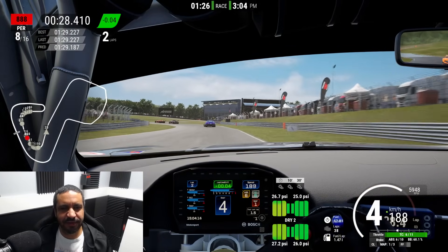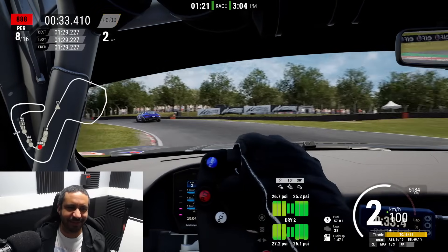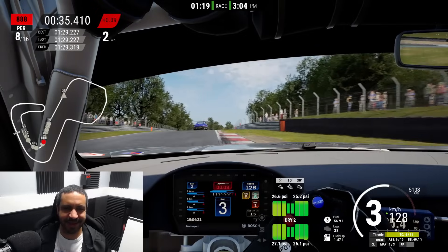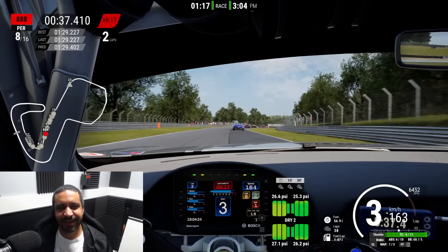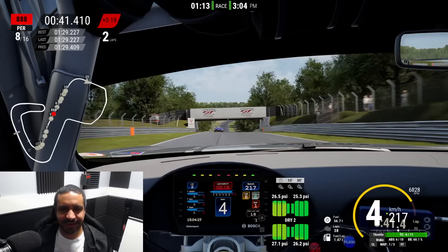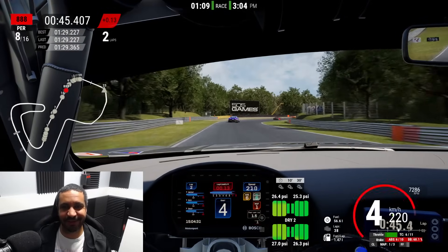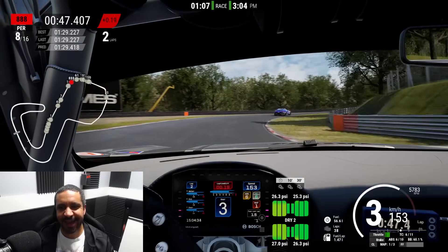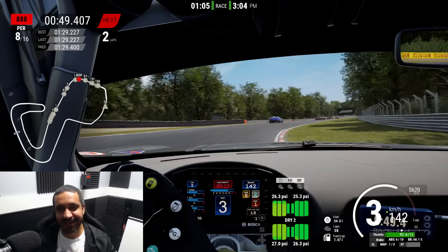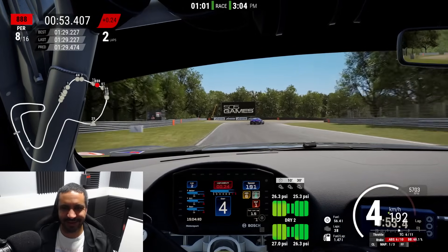The Evo version of the GT3 is so nimble, and it does things — front engine, rear wheel drive, or rather with the engine in front of the driver — that cars in that configuration shouldn't be able to do. It feels tremendous that way. And this GT2 gets none of that. It just feels heavy and cumbersome on the track.